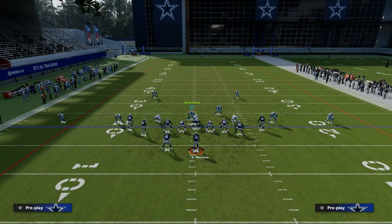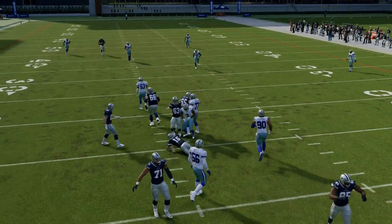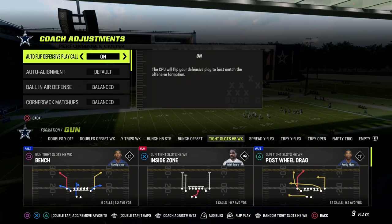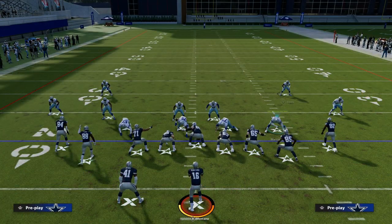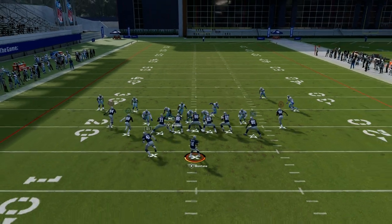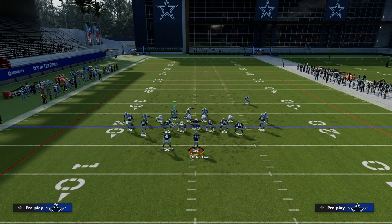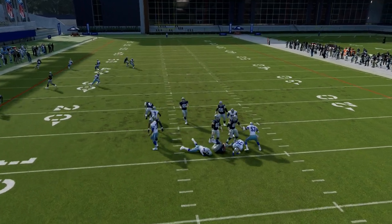The same thing is true if they block a tight end - boom, the guard sucks in and that other guy is able to loop around. You need this in your pressure. This cross-applies to every year of Madden going forward because it's just how blitzing on next gen works. You can apply it to any formation as well - the nickel over, which I think is going to be the best defense at the start of the year. If the running back goes out, I run this guy, hit Left Trigger, and you see the quick pressure. If they block the running back, I pinch in and hit Left Trigger - boom, he loops through the B gap.